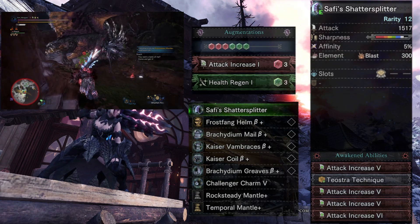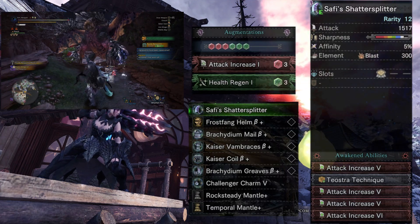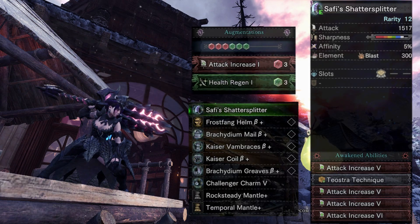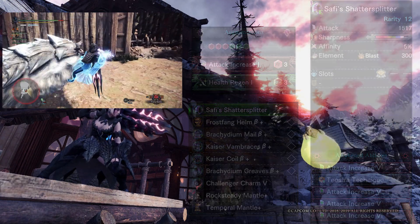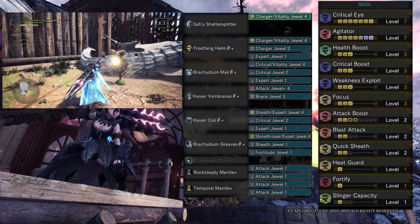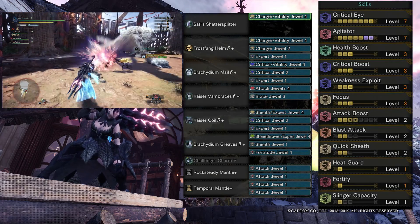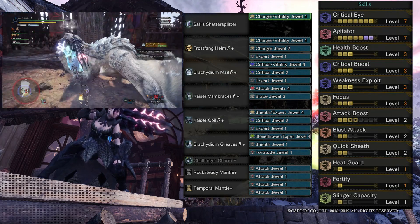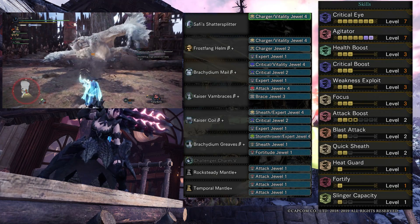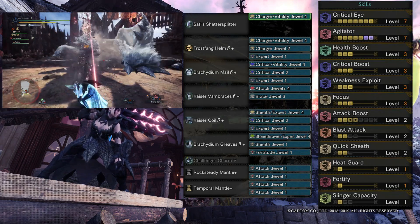Greatsword is primarily a hit-and-run weapon by nature, and it will benefit mostly from the Punishing Draw effect. Teostra Master Touch will ensure you never lose your white sharpness, and you can even use it to block 2 or 3 times, which is extra nice when needed. The decorations you are currently seeing are for Guiding Lands primarily — it has Fortify and Slinger Capacity level 1. If you don't plan to run this for Guiding Lands, you can simply switch Fortify for Quicksheath level 1. Slinger Capacity is in my opinion one of the best skills for greatsword users, because it allows you to wall-bang and then immediately go into TCS level 3 with the slinger animation.